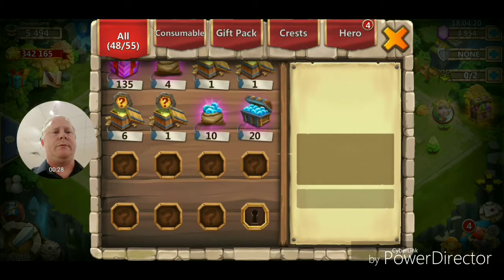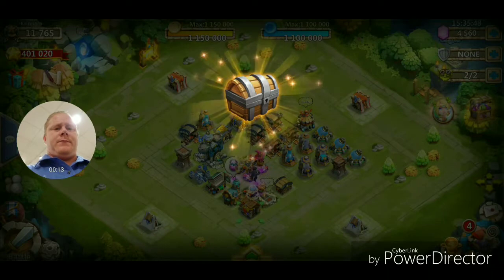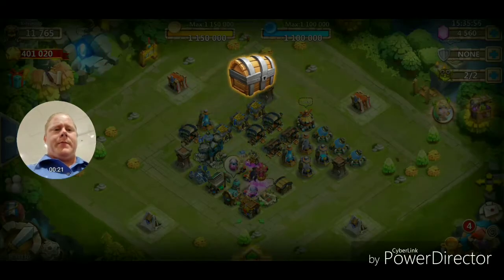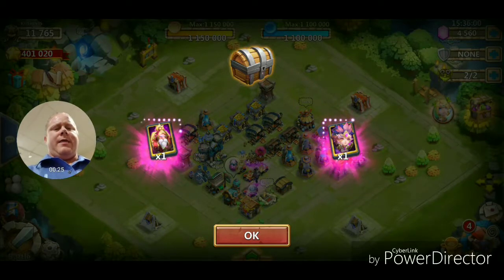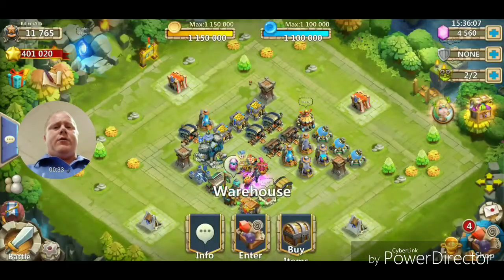Alright guys, we're on another account. Looks like we have a few legendaries to open — Snowzilla, Thunder God. Now let's open up these here — Warlock. I will take that. Looks like we got a Warlock and a Harpy Queen off of that one. Alright, let's get over to another account.